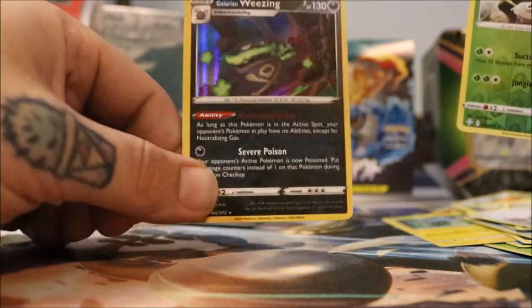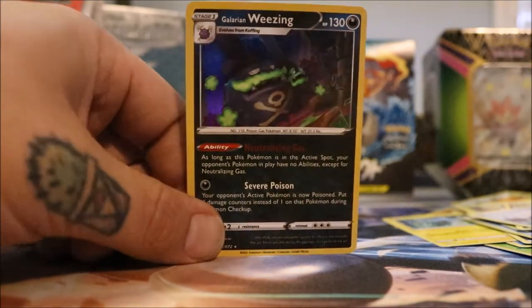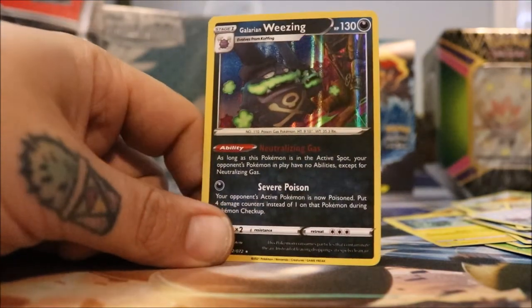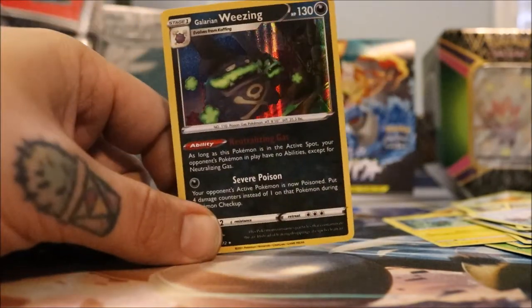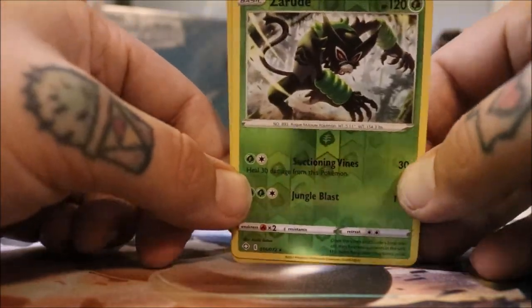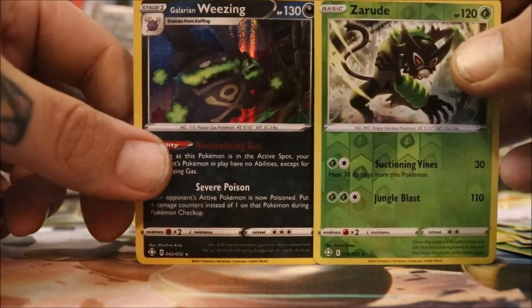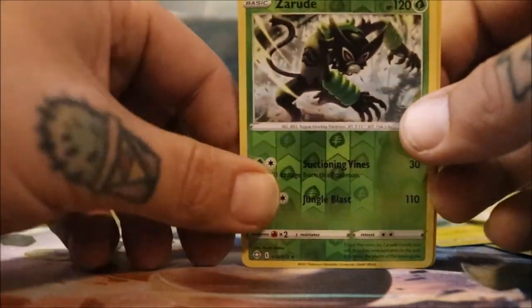And my 900th Galarian Weezing. He has 500 of them. If anybody needs this I will give it to you — you just pay for shipping. I have a million of these. Seriously, if you need a Galarian Weezing or a reverse holo Zamazenta, I've got a couple of these bad boys so you can take them.